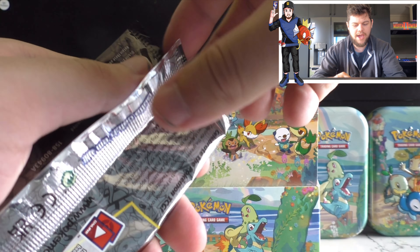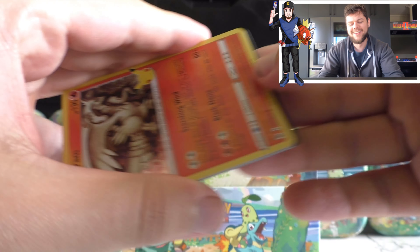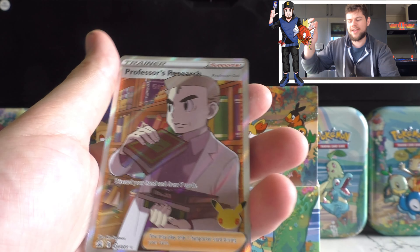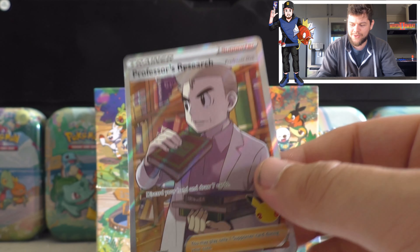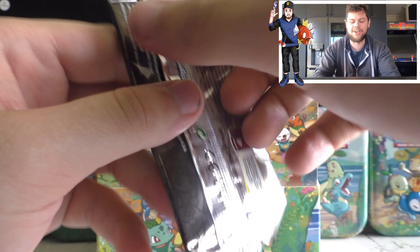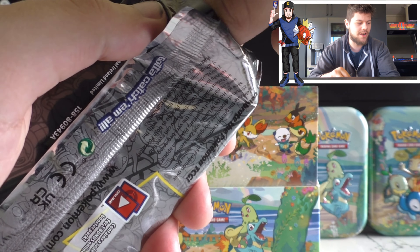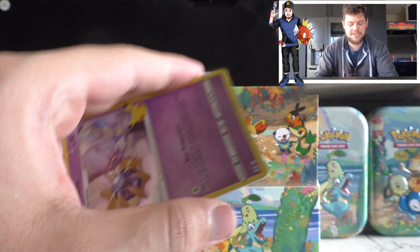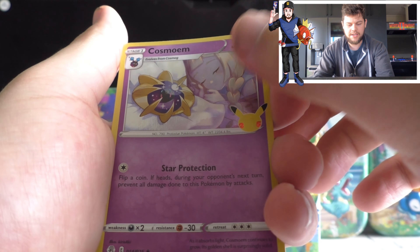On to another booster pack. These ones are opening up so well — and I've just jinxed myself. Alright, here we go. Code card for you guys. Reshiram, Groudon, Cosmog, another Flub, Professor's Research. I've been hunting down those for ages and I managed to get two in the one video — interesting. Here we go, ladies and gentlemen, this is our last Celebrations booster pack for this video.